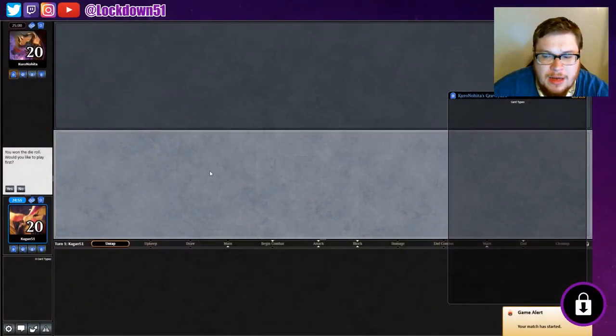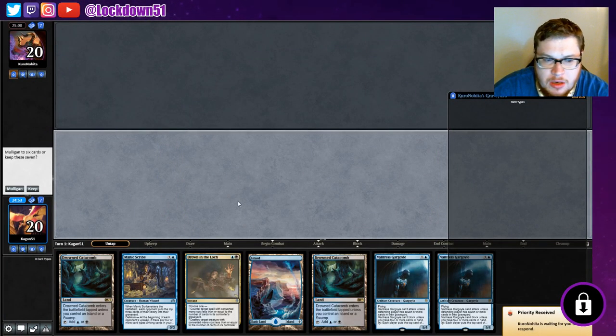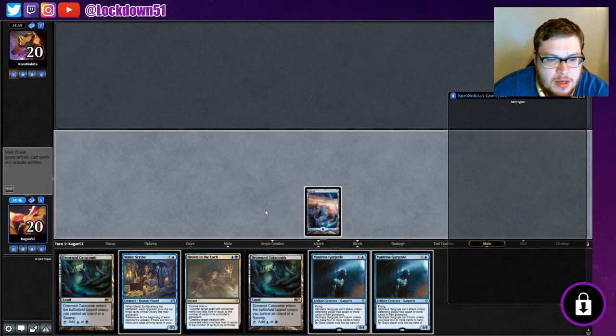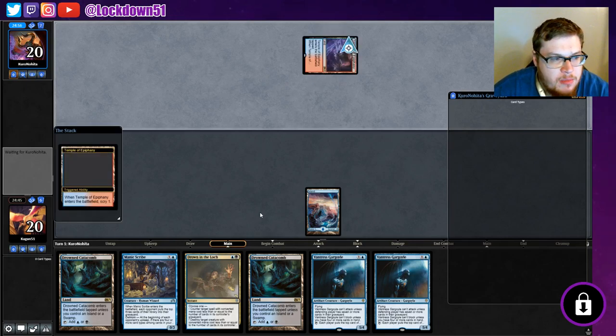Welcome back everybody, it's time to lock down some Pioneer mill. We won the die roll. Hand looks like we're on the advantageous Gargoyle plan, so we'll keep. We'll put down this land and pass, see if we can get some better millage going.